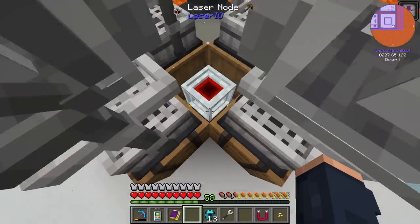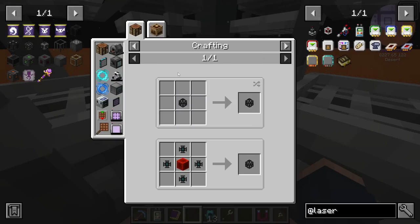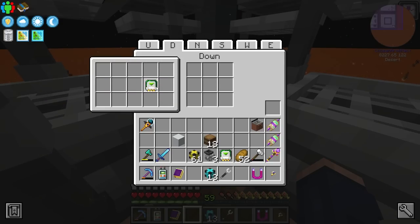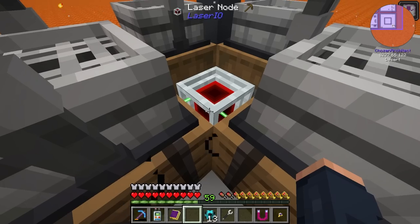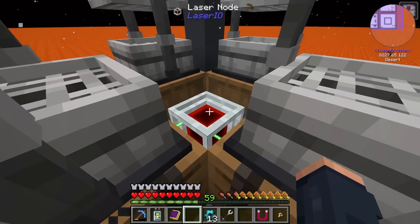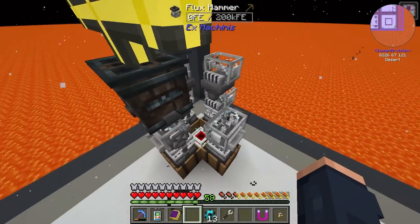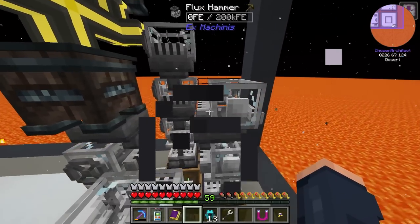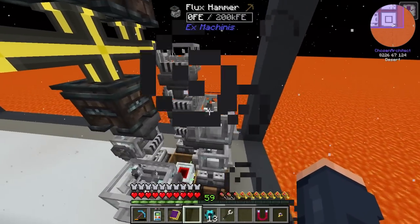We're going to use Laser I/O to pull from all of these barrels. For the Laser I/O with the ender chest on the bottom, all of the sides — north, west, east, and south — are going to need an extract item card, and then the down is going to need an insert card. Now technically it's ready to go. I do want to upgrade these as we go along, because these are going to produce probably more than the eight per second it will be sending. Once we get these fully upgraded, they go pretty fast with the max upgrade cards.